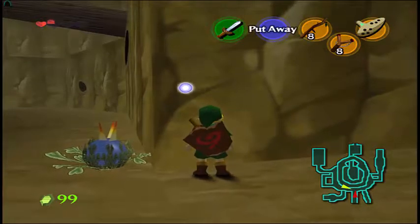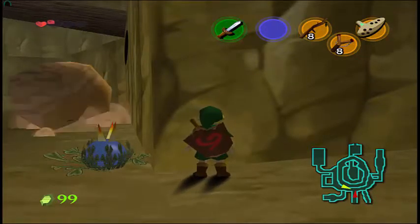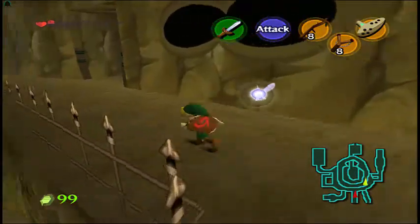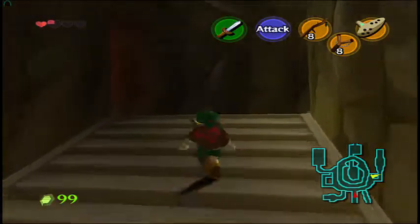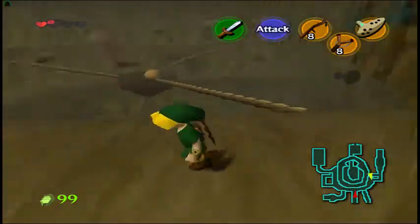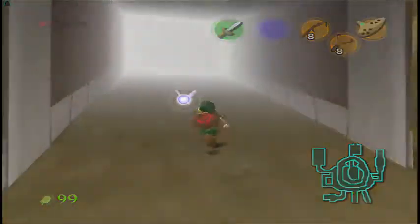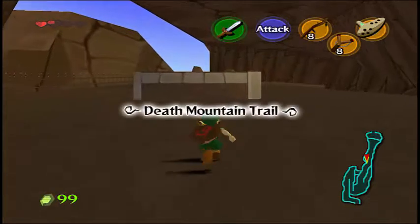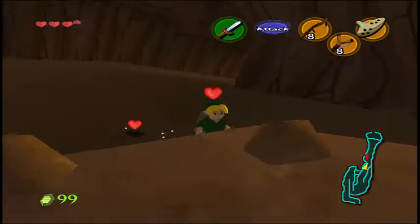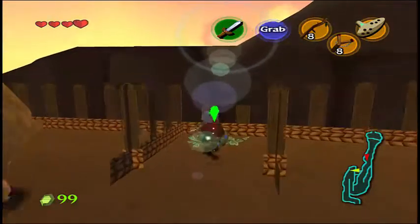It's telling us that we have to wait until we have bombs. I need some more hearts as well. Now I have max rupees, so I might go back to Hyrule Market and stock up on supplies. I'm gonna try to get some hearts out of this because I need some. That's enough — three hearts. Later in the game, three hearts won't even do anything for you because most enemies can deal three hearts.